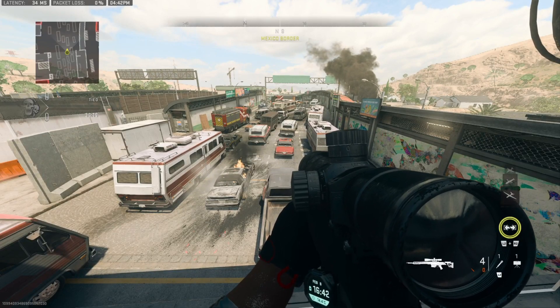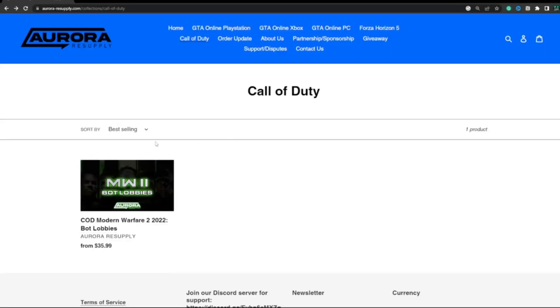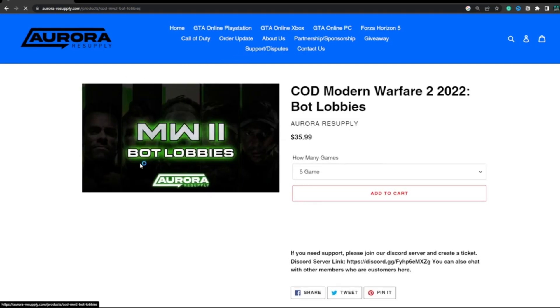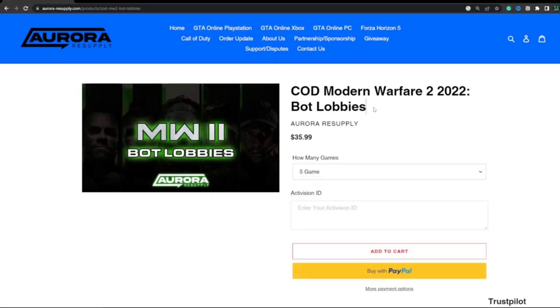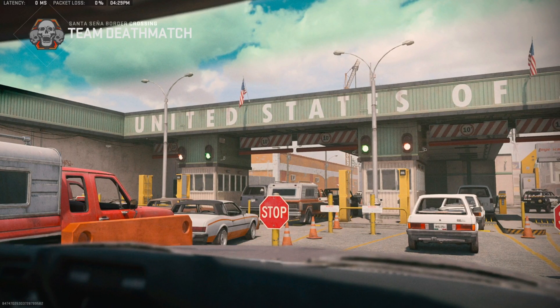This will help you get Orion camo, Gold camo, Platinum camo, pretty much any camo that you want. But first, a quick word from today's sponsor Aurora Supply. If you're looking for a cheap, fast iron-level way to do Call of Duty Modern Warfare 2 bot lobbies and things like GTA modded accounts, make sure you go check them out — there's a link down in the description below.